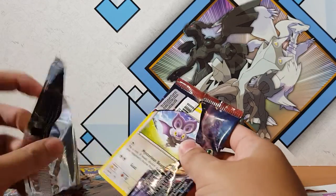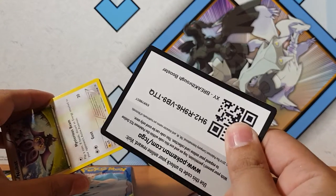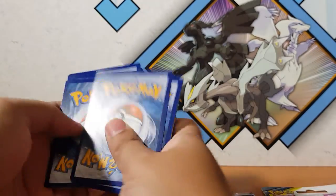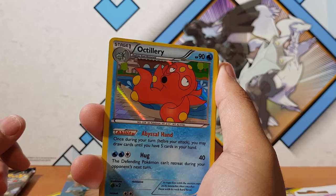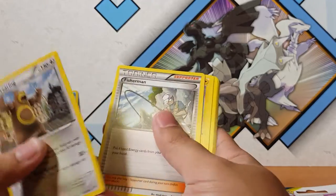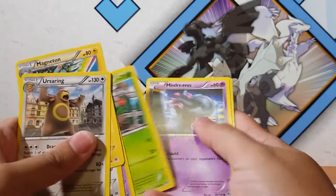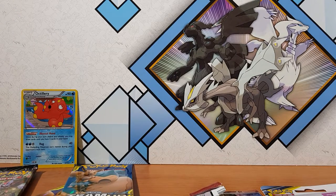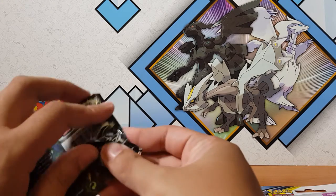Straight to Breakthrough — not one of the best sets in the world, but we'll take it. Oh, there we go — Octillery. So it was three from the back. Straight away we got our holographic Octillery. So we'll just quickly go through now that I've ruined it — I've pretty much ruined Christmas, guys. Qualidan for the reverse. Lesson learned: Breakthrough is three from the back.